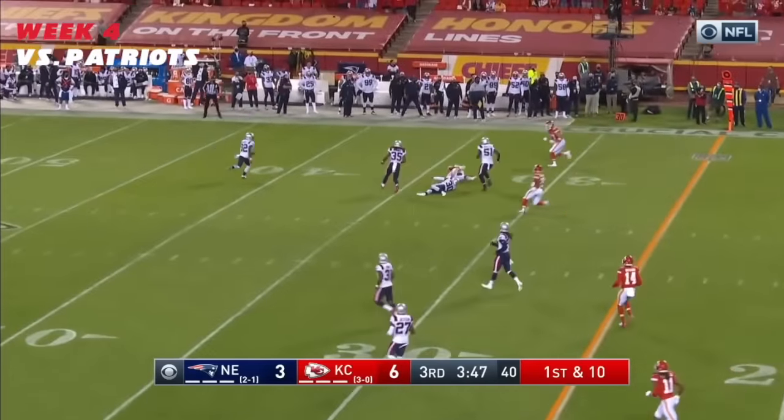Drop back pass — fires, and in comes the tight end. Five straight thousand-yard campaigns for him. Second and four — Mahomes against the grain finds the open Watkins.